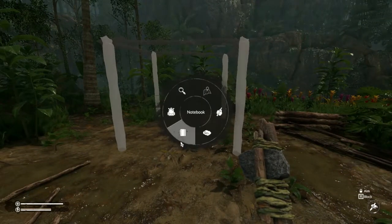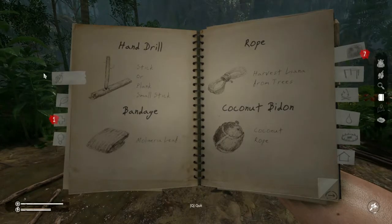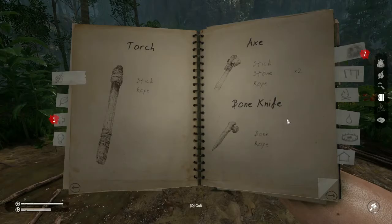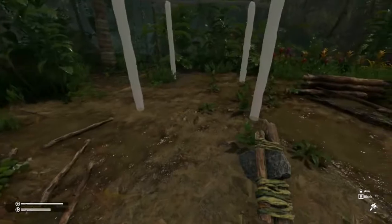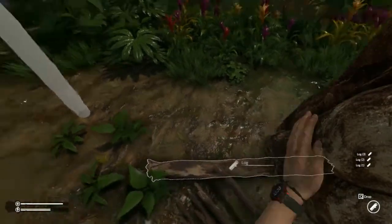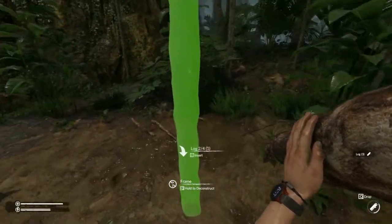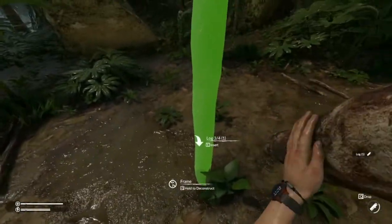If you don't, go to your notebook and some of your early tools are here — you'll see the stone axe and then the axe. You can use those to chop down various trees to get logs and long sticks. I've got those prepared since that's not the point of this tutorial, but I did want to show you how to build this little shelter for the fire before we get too far along.